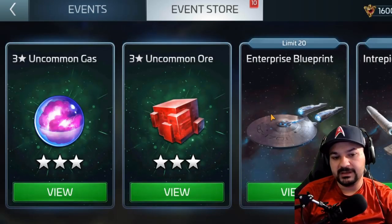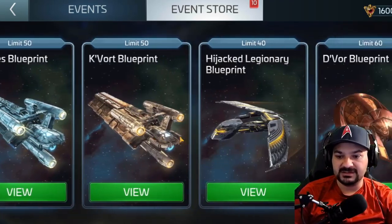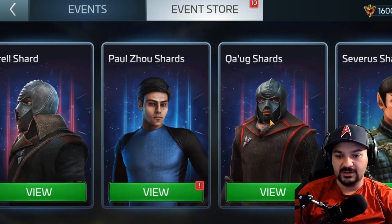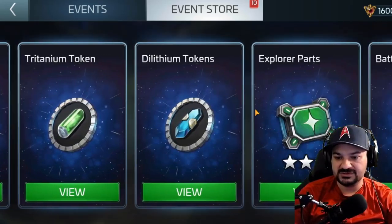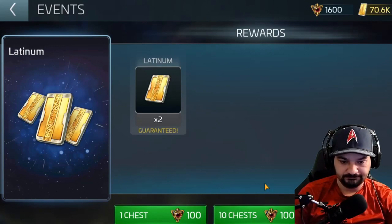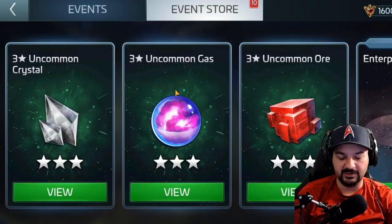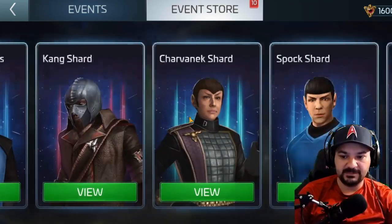In the event store I have uncommon gas, normal commons, and ships like the Enterprise, Brew Plants, Intrepid, Beryl, Antarys, Cave or Hijack Legionary, Devore, Marcus, Kang, Char, Bach, Yuki, Krell, Paul Zao, Fog, Severed — plus ultra recruit tokens, premium recruit tokens, normal resource pulls, explorer parts, battleship parts, and interceptor parts. Don't buy the hundred-dollar vaulted latinum pack — that's a waste, don't touch it even if you're in need of latinum.